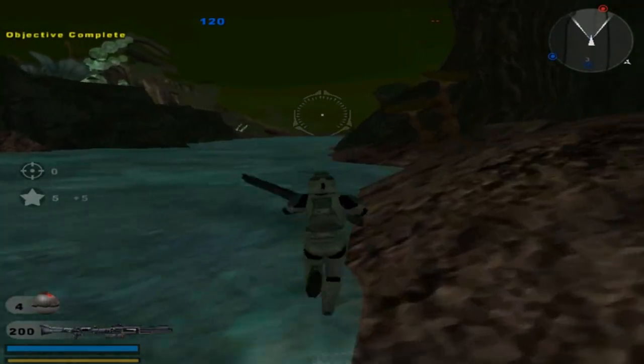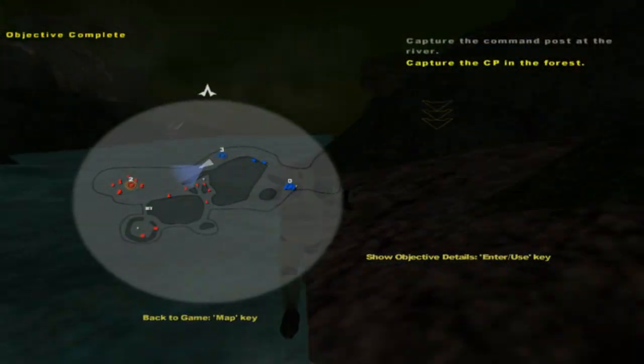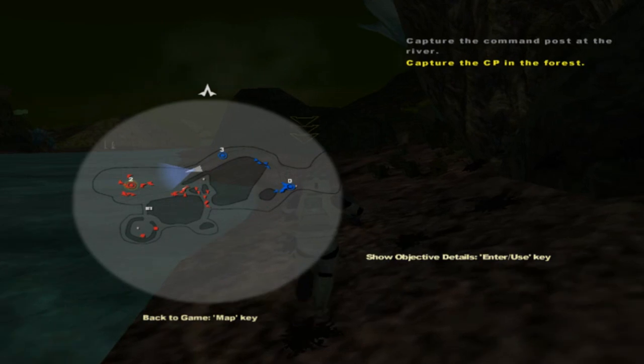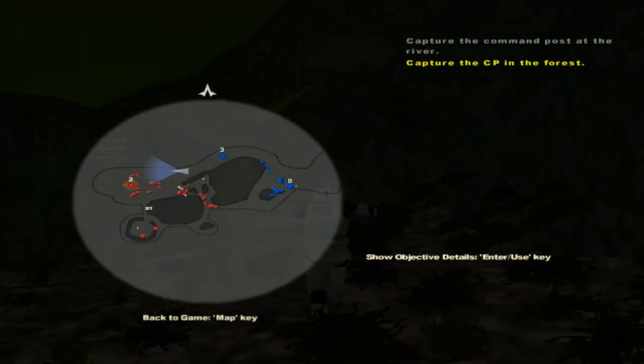It's gonna tell you to capture the command post over here. Looks like the CIS is already in the jungle, their forces are coming right towards us, sneak around them through the jungle. Detect their command post there to prevent any more reinforcements. That means go to like the middle left or the bottom middle part of the map, because that's where it wants you to go.